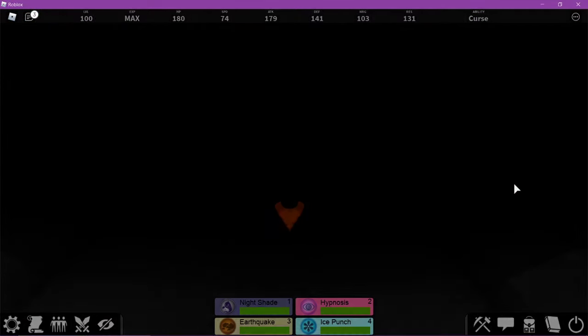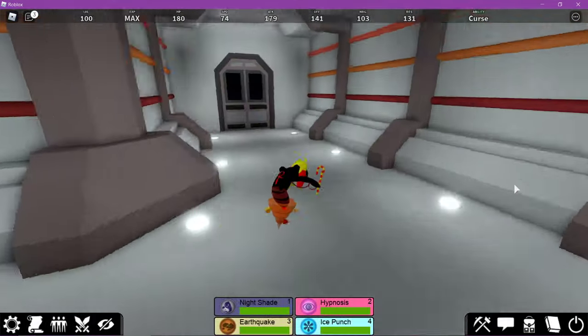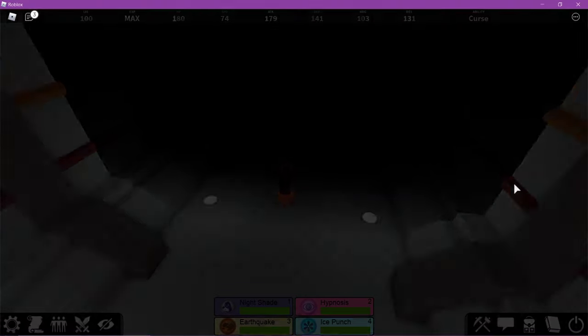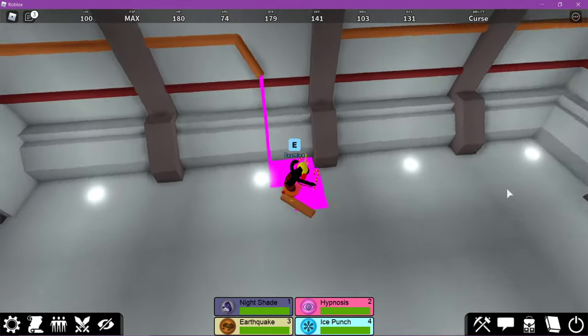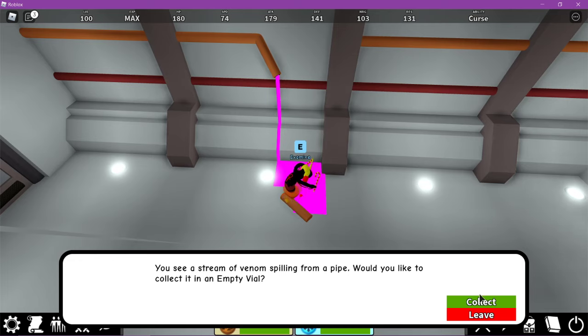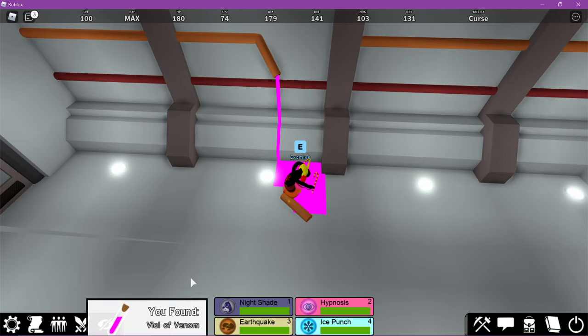Go all the way through here, over here, and right over here. Now that you're here, there's going to be this purple venom stuff on the floor. You're going to examine that and collect it in a vial — and then you get a vial venom.